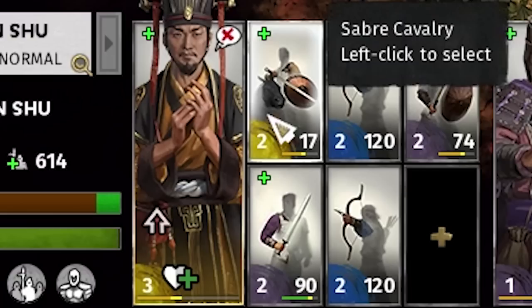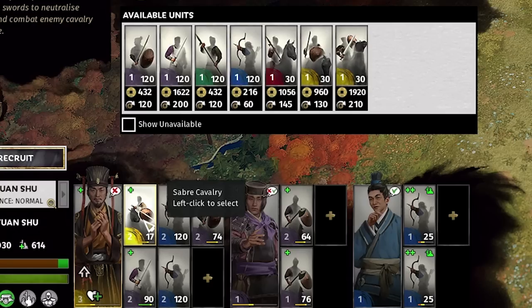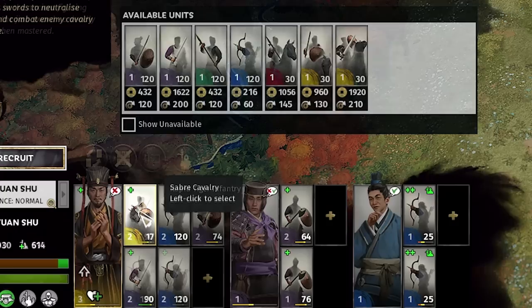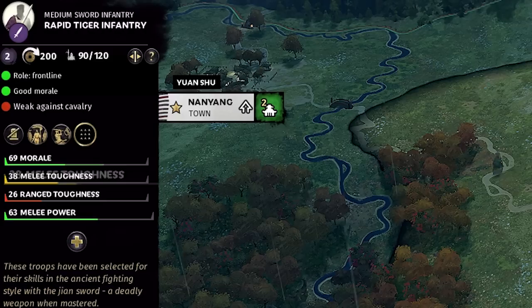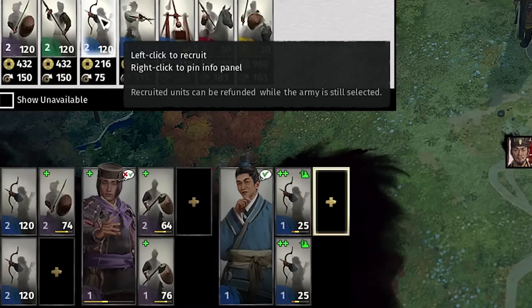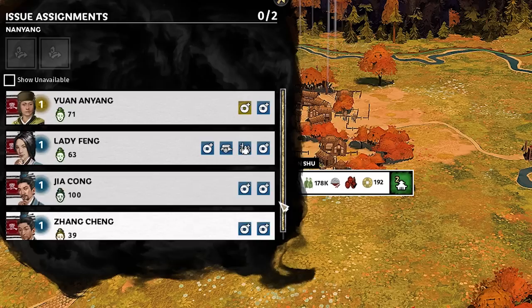We're still on turn 1, so we end the turn. Turn 2: hire Yan Ziyang. He replaces the cavalry and unique unit in Yan Xiu's army — the cavalry costs 130 per turn for only 30 units, and we also disband the unique unit costing 200 per turn since it's weak against archers and not very tanky in melee. We get Yan Xiu's army up to 5 archers.